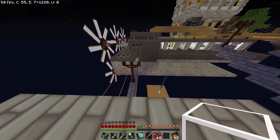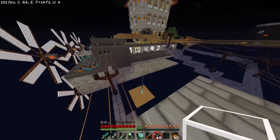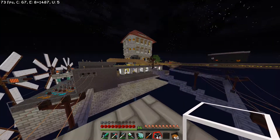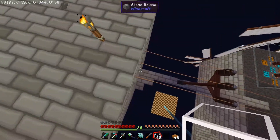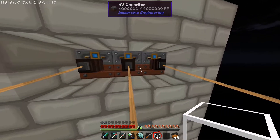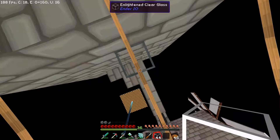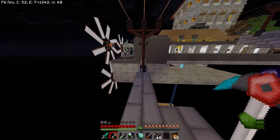Es geht weiter mit dem Enlightenment Clear Glass. Ich habe mir einen Ender-Melder gemacht. Aber ehe wir dazu kommen, erstmal hier: der Akku ist voll. Das seht ihr hier, alles voll. Das heißt, wir haben jetzt 500 Millionen RF einfach so im Speicher.